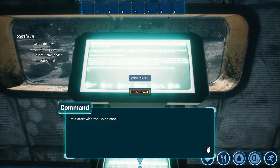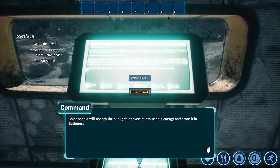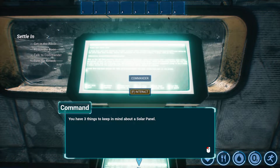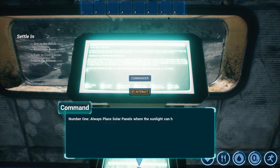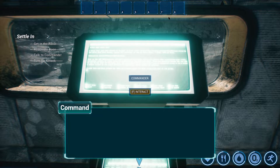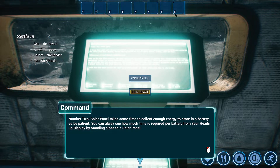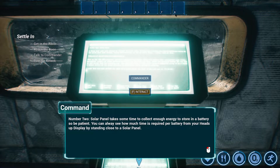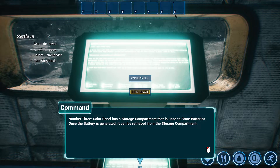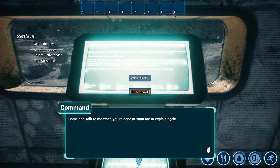Let's start with the solar panel. Solar panels will absorb the sunlight, convert it into usable energy and store it in batteries. Three things to keep in mind: number one, always place solar panels where the sunlight can hit the glass panes or it won't generate any power. Number two, solar panels take some time to collect enough energy to store in a battery, so be patient. Number three, the solar panel has a storage compartment to store batteries — once generated, retrieve them from there.